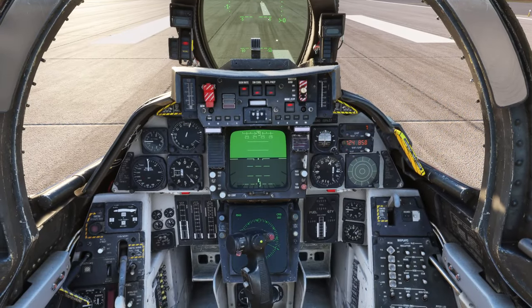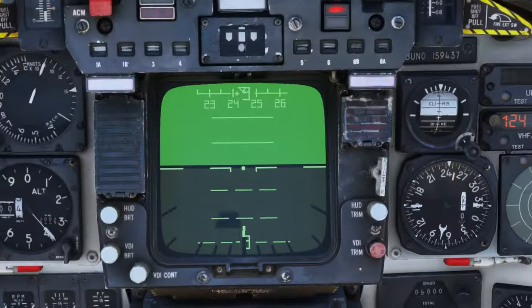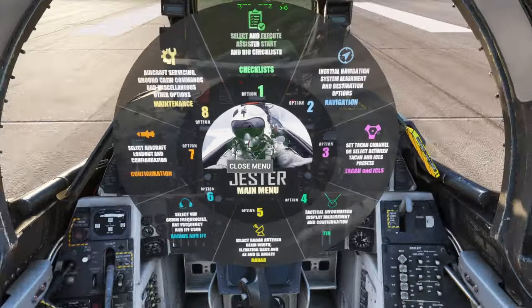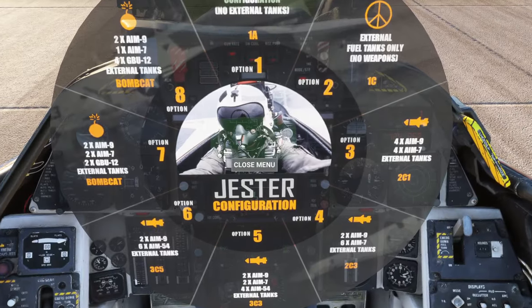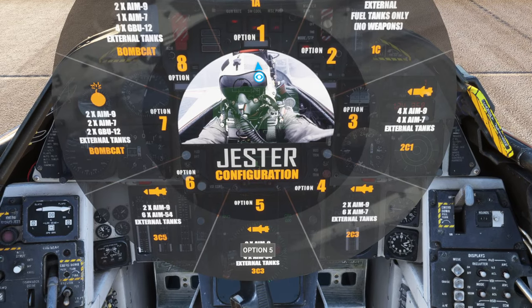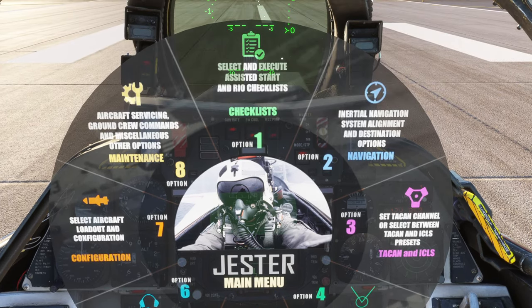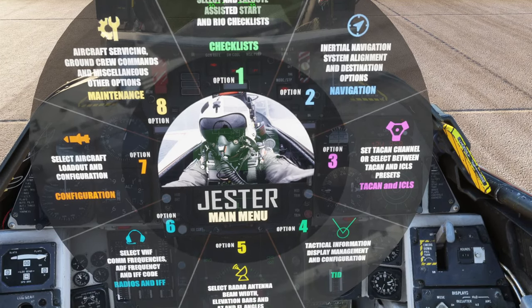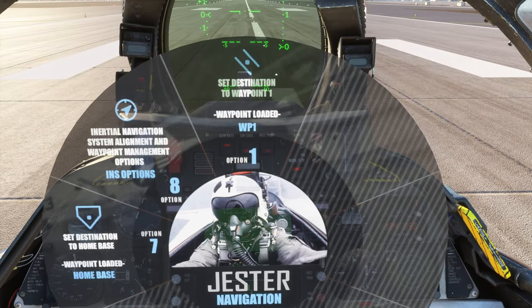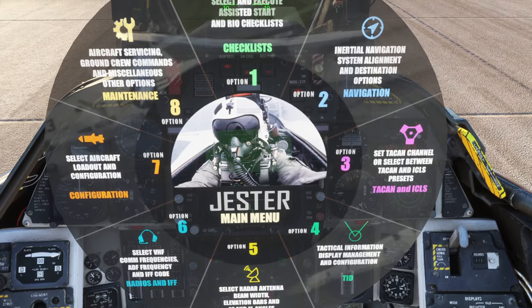Let's check out the weapons first. To get the Jester menu, you click on this display here and select aircraft loadout. Some of that's a little bit difficult to read. We'll go with this loadout. There are plenty of Jester options — it can help you with the startup, the navigation alignment, and destination options. So if you want to sort out the waypoints, we have only one waypoint, but if you add a lot of waypoints, that would be a way to switch between them.